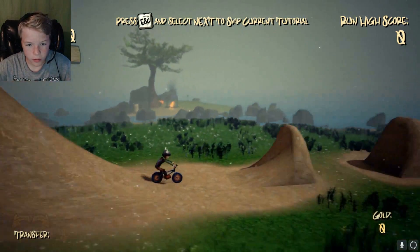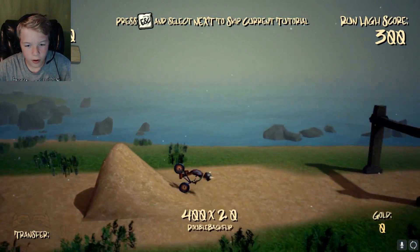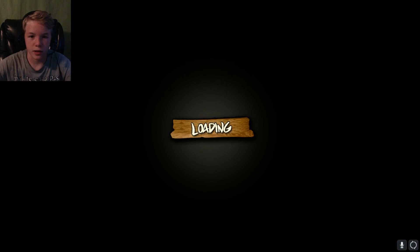Okay, so... release. That doesn't seem too hard. Press R to reset your rider. That was it? Okay.